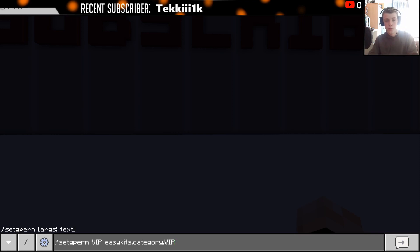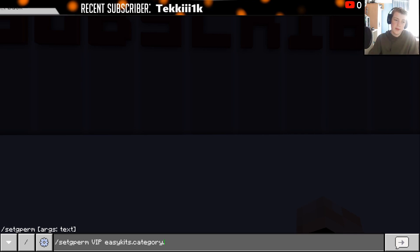Alternatively, for a category — if you had a VIP-only category called VIP in caps — the permission would be easykits.category.VIP. I recommend that when dealing with Easy Kits, do not create kit or category names with colour codes, because that will be very difficult to handle in PurePerms and could mess things up. If you want colour codes, use them in PureChat instead.